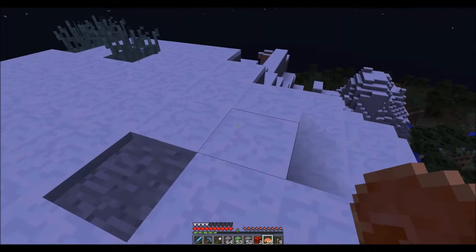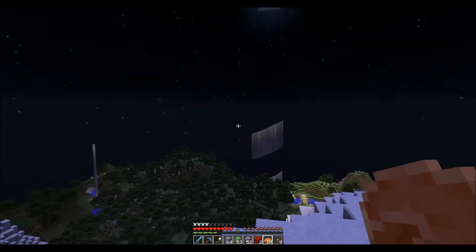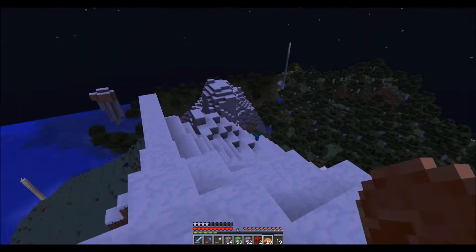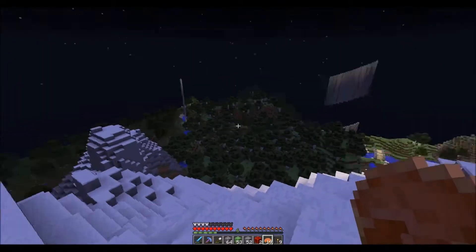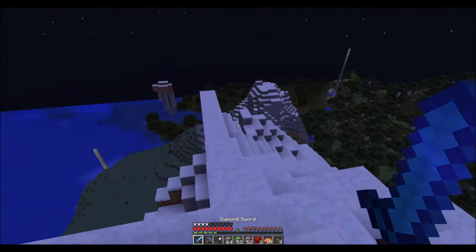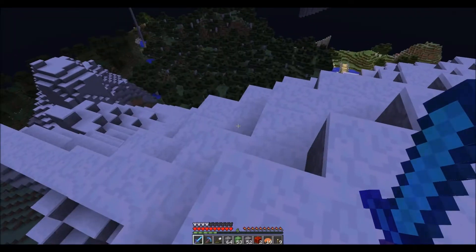Hello and welcome back to another episode of Minecraft. You see that? Those are both markers for spawners. That one's a spider spawner, that one's a skeleton spawner, that one over there is our house, and that's a zombie spawner. We've got all the spawners, man. It's actually pretty close - it's a nice little triangle of spawners.